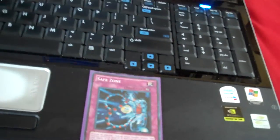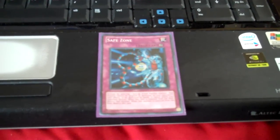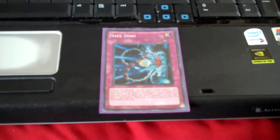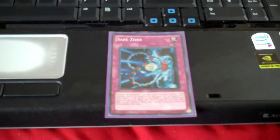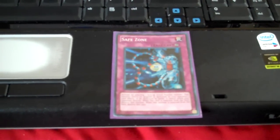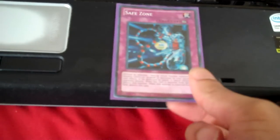The first card is Safe Zone. It's a continuous trap. You activate it by selecting one face-up attack position monster. That monster cannot be targeted or destroyed by your opponent's card effects or be destroyed by battle. It cannot attack your opponent directly. When this card is removed from the field, destroy that monster; when the monster is removed from the field, destroy this card.